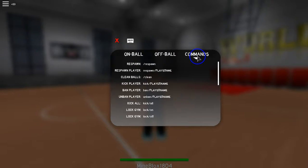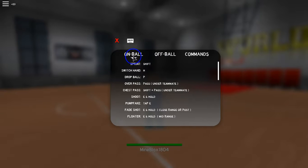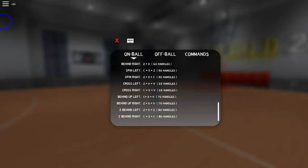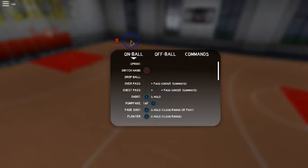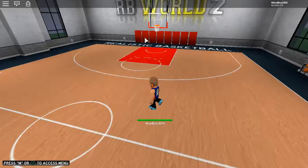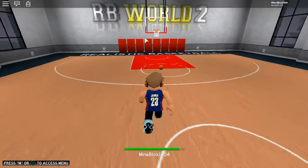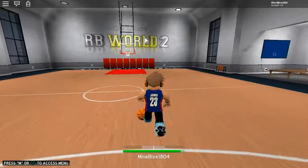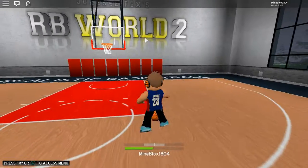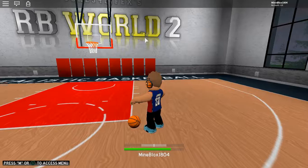This is when you're on offense and defense. There are commands — for off-ball you only have a few things, but on-ball you have a lot more. I'm going to try the spin move — you need to be on offense. You do it by pressing Z, X, and C in a row — and then you can do it the opposite way too.